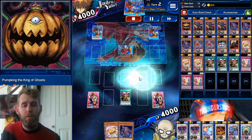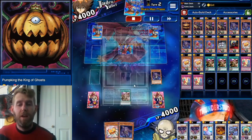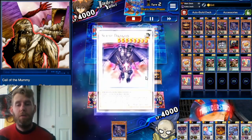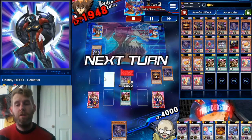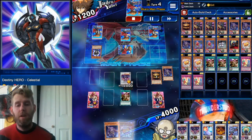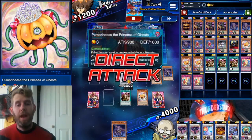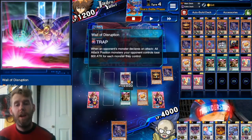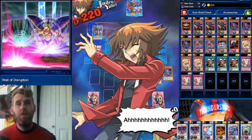We special summon Pumpkin King of Ghosts, normal summon Plague Spreader Zombie — that's seven — synchro into Scrap Dragon. We have a target for Scrap Dragon; we bring out another Plague Spreader, destroy the first Plague Spreader, destroy a Celestial. Hit him for 2800. He sets a back row and another monster. We have Pump Princess now — we're going to destroy her, which triggers her effect to jump into the back row when she's destroyed with Scrap Dragon.